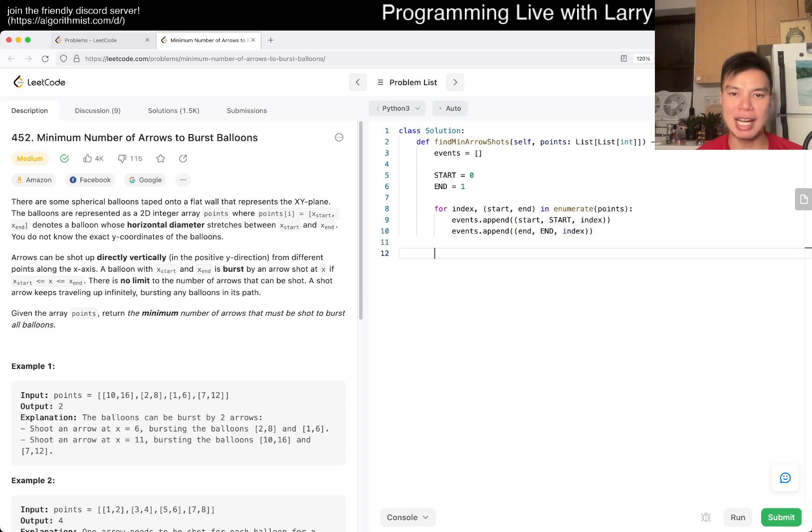After that we sort the events from left to right. I think people might do this with DP or something, but I like this sweep line way of thinking. After sorting, we iterate: for x, type, and index in events — then figure out what happens.